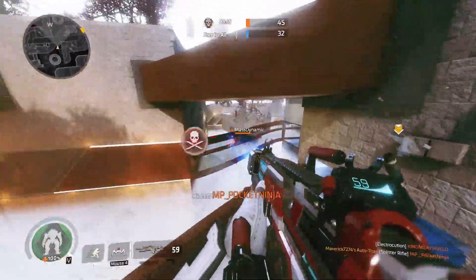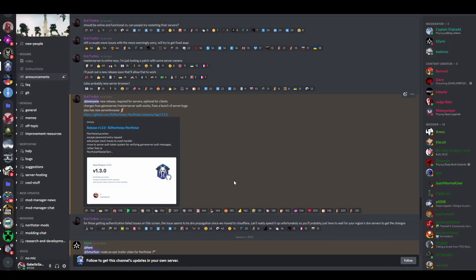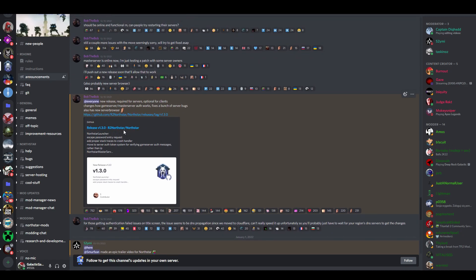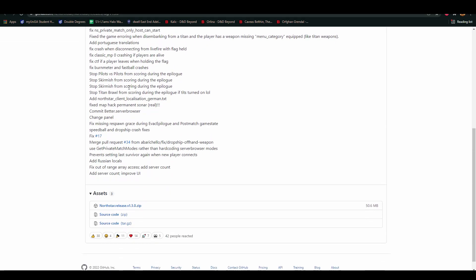For the next portion of the video, I'm going to explain how you can download the Northstar client for yourself. First of all, you want to join the official Northstar Discord — there will be a link in the description below. Once you join, head over to announcements. The reason I say join the Discord is that whenever a new release comes out, you'll be able to see and install the latest version, and future updates and patches have been confirmed. Once you do that, click on the link, head over to the website, and download the zip file at the bottom.